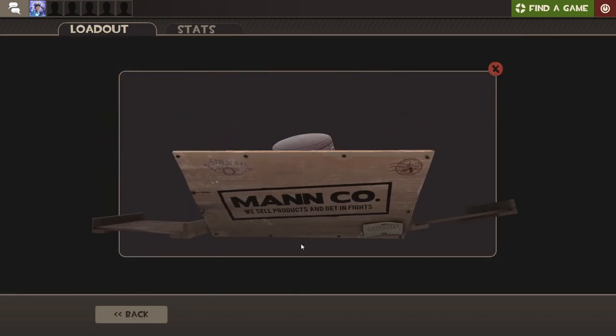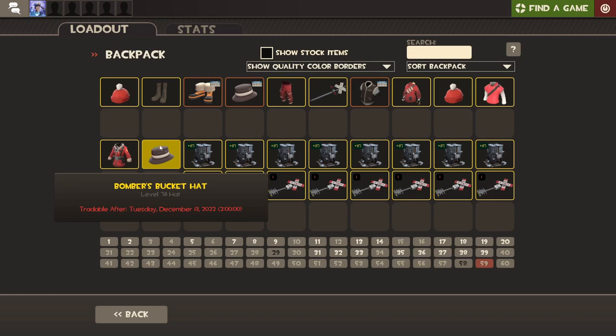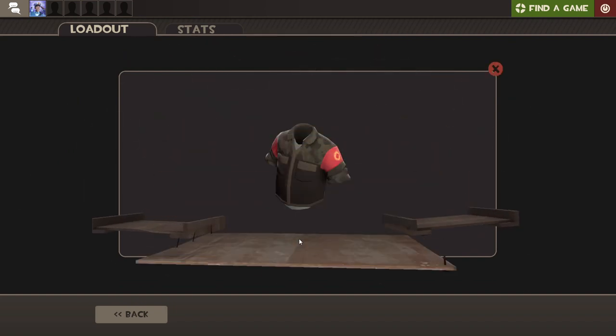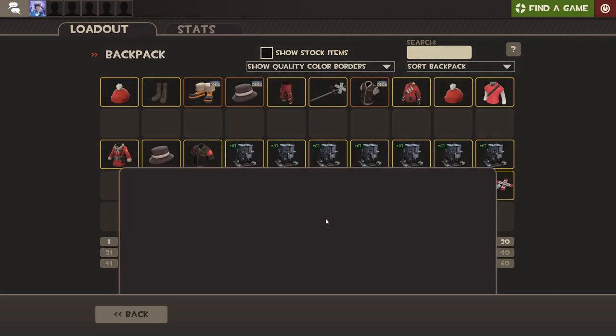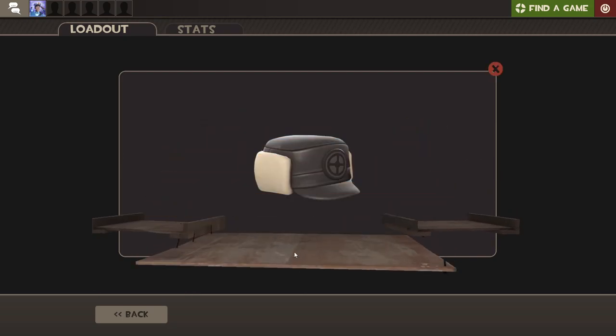I'm already pressing my luck for an unusual! No! You downgraded me. What is that? Come on now, Gaben. Don't be like this. It's fine. Everything's okay. We did not just get six unique items in a row. We are completely fine. Everything is going super well. I love gambling. I love gambling!